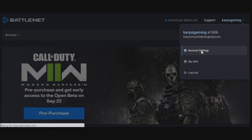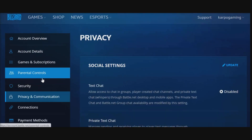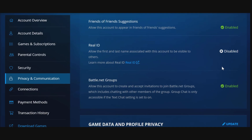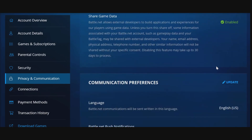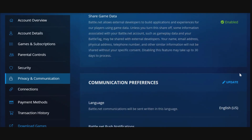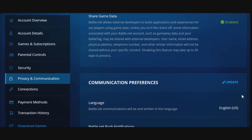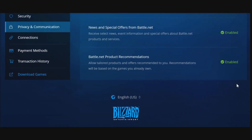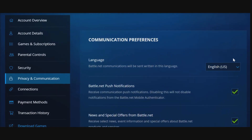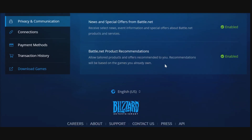Log into your account at the top right-hand corner and click on account settings. To the left-hand side, scroll down until you get to privacy and communications. Then from here, scroll all the way down until you have your preferences. Under here, they want you to update it. You can see right here it says click the update button — make sure the news and special offers from Battle.net option is enabled. Go ahead and click update, then click save, and just like that everything is updated and you're good to go.